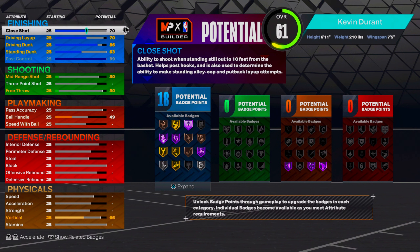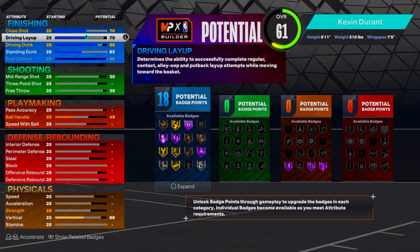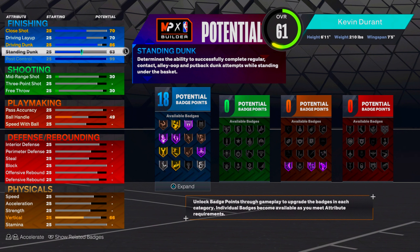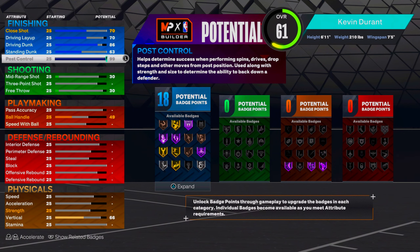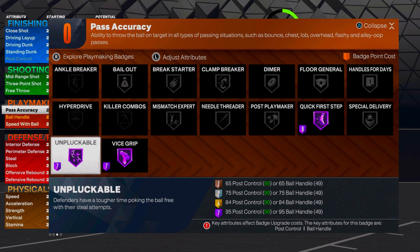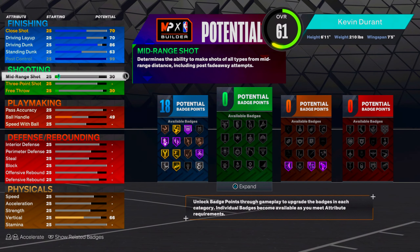Put your standing dunk to 63 to get 18 finishing badges. I don't upgrade driving layup that much because at 6-foot-11, everything past 70 the only extra unlock is long athlete at 88, so stopping at 70 you unlock all the main big man layup packages. The 86 driving dunk gets you contact dunks and we have 99 post control for quick first step Hall of Fame, unpluckable Hall of Fame, and vice grip Hall of Fame — all three essential playmaking badges.